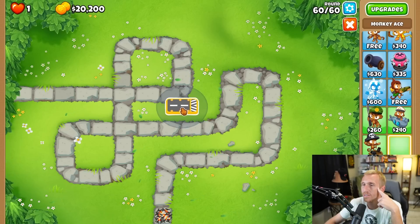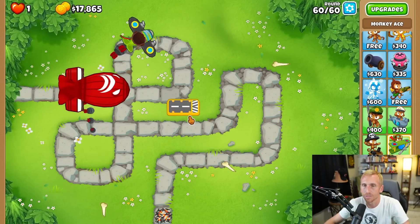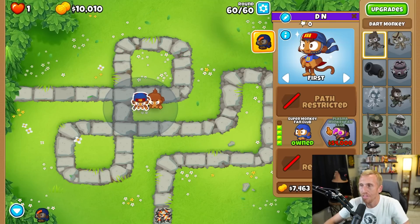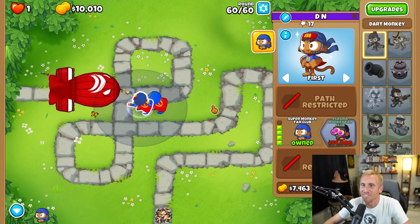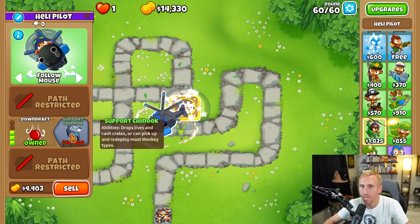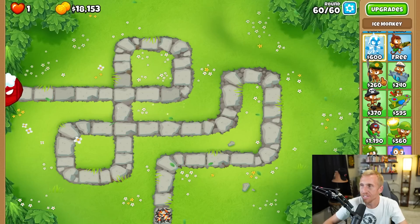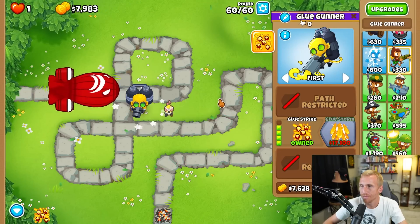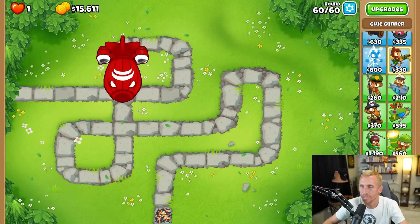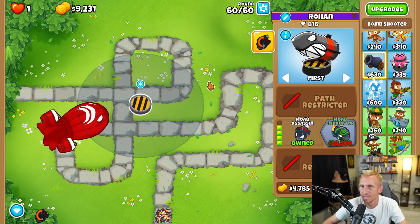Maybe something straight down the middle but we don't have 21,000 and we're not gonna get 21,000. I thought maybe this one but we could only have two and that's not gonna work. We could freeze it, drop this ability - but the freezing really didn't matter. We could glue strike it and then just keep MOAB assassining, but that didn't work last time so why would it work this time?